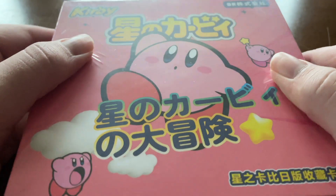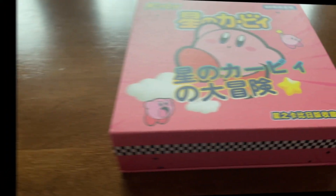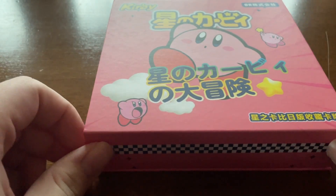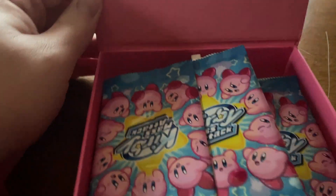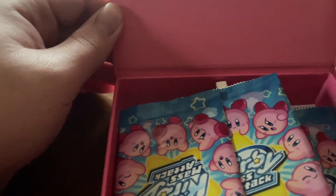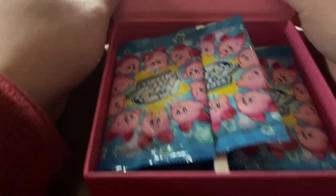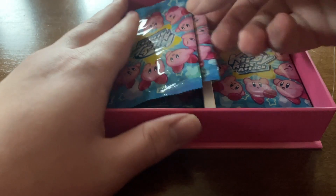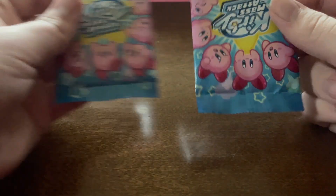Let me get the plastic off of this, start to open it up, let's see what we get. Now that the plastic is off, let's see what we got here. We open it and it says Kirby on the top — you can barely see it from that angle, sorry. This is an experimental angle from a new filming location.